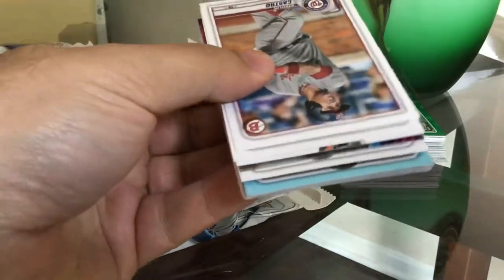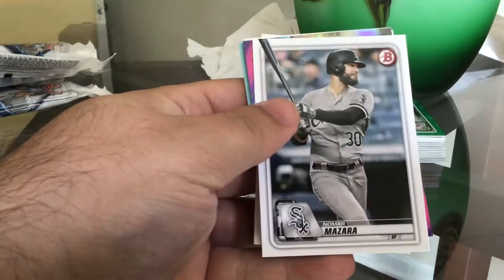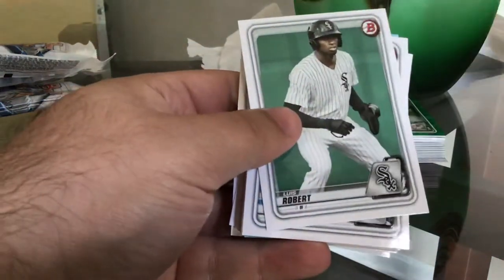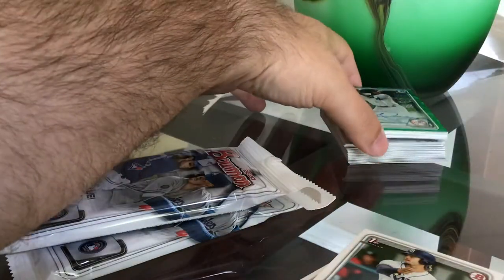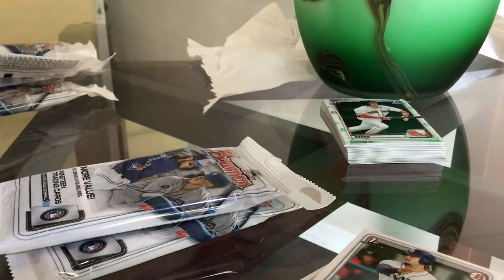Okay, next pack. Starling Castro, Gleyber Torres, Buster Posey, Nomar Mazara, Yordan Alvarez rookie — I love this rainbow, not numbered, pretty cool card. There's Yordan, I'm not gonna cry about that at all. A Luis Robert — I feel like I got a Luis Robert already but that one had a rookie on it. I wonder why they have a rookie and a prospects card. So there are two different Luis Roberts in this product.